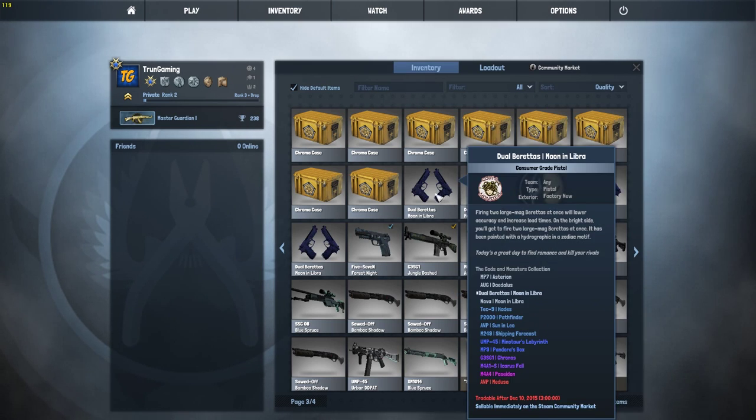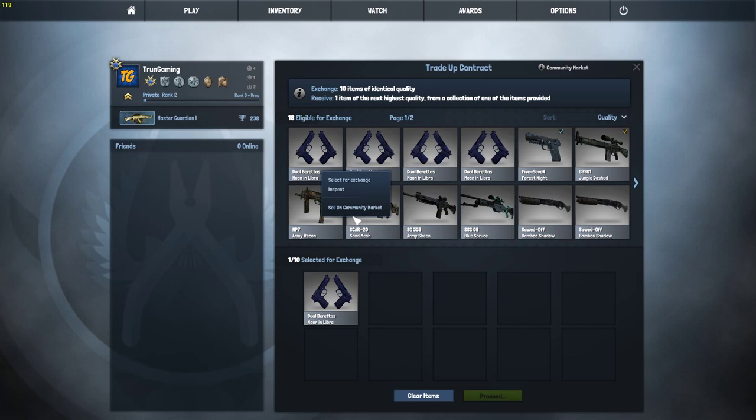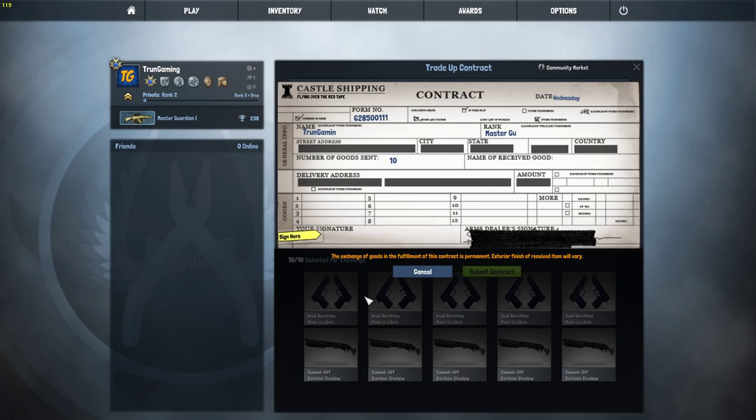The Dual Berettas can give me the Off Sun and Leo, the Tec-9, P2000, and the M249. We are hoping for the freaking Off Sun and Leo because we can make a crap ton of profit.